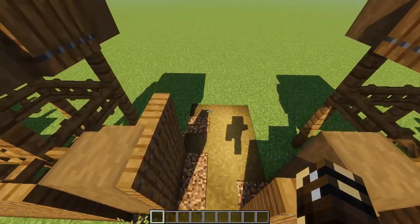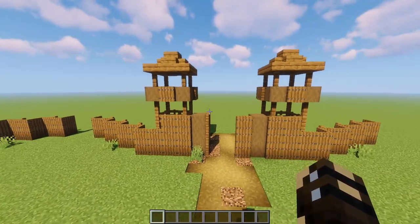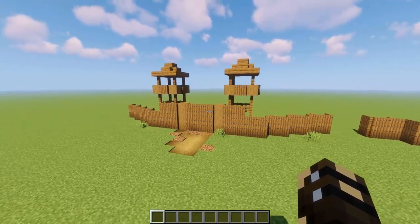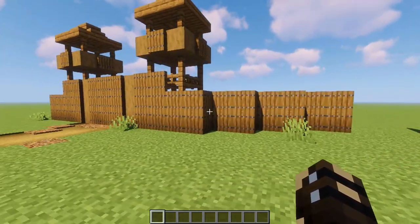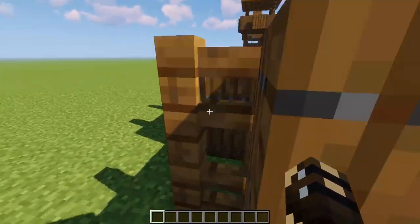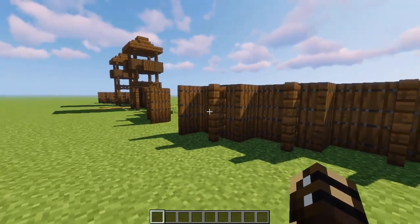If it's purely a decorative build, I would just do the open gate — I think it looks a lot nicer. But if you're defending your base and you want to keep all the mobs out, then do the closed gate. It's pretty easy to get in and out. All you have to do is open a trapdoor at any point in the fence and you can jump right over.